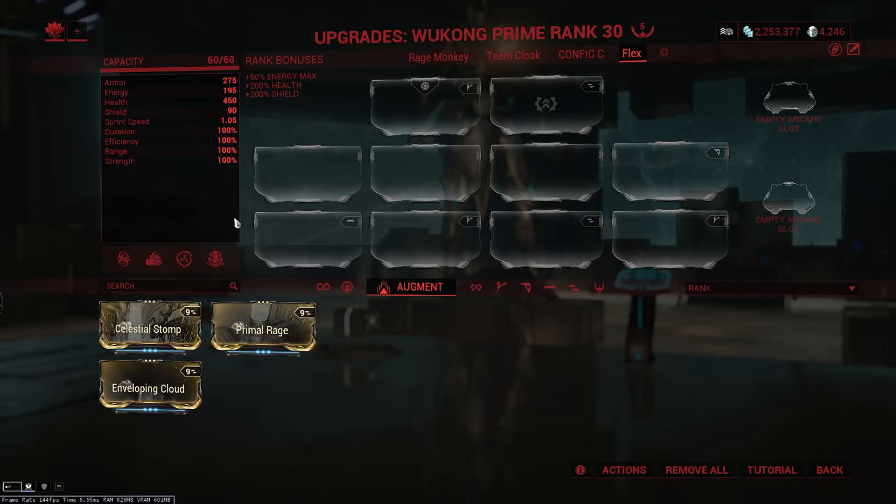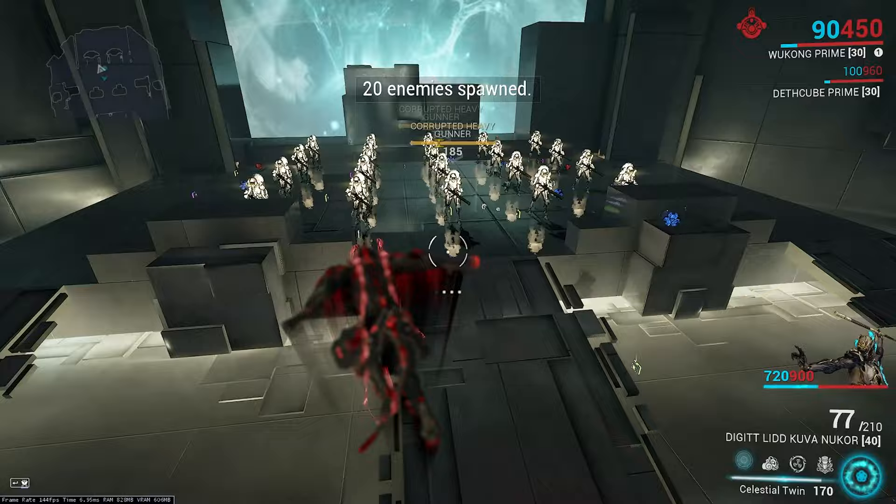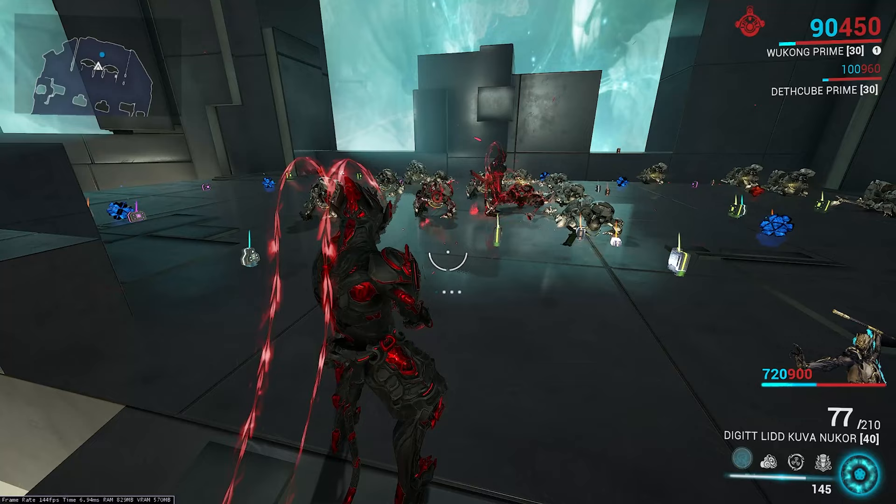Moving on to his augments, starting with Celestial Stomp. This is the Celestial Twin augment — hold to command the twin to perform a slam attack, suspending enemies in the air within 20 meters for 25 energy. If you equip this mod, you can no longer unsummon your Celestial Twin; it replaces the hold input with a stun. The stun lasts 6 seconds, which is not affected by duration mods, but the range is modifiable by range mods. The drain is affected by ability efficiency.